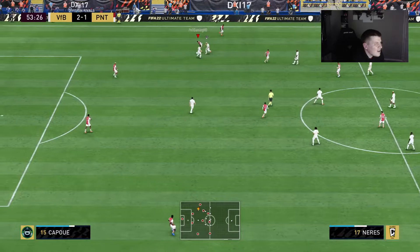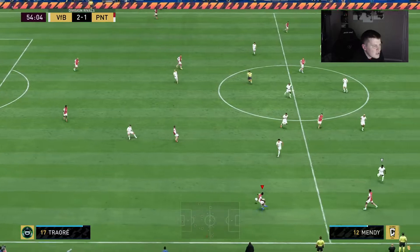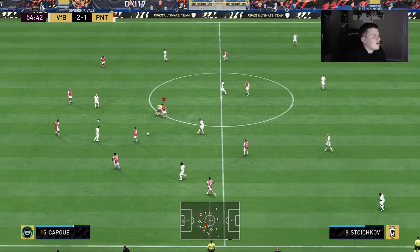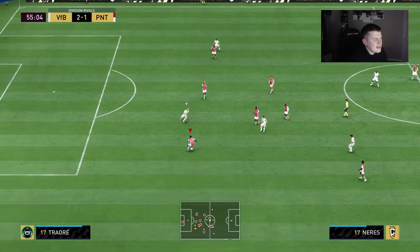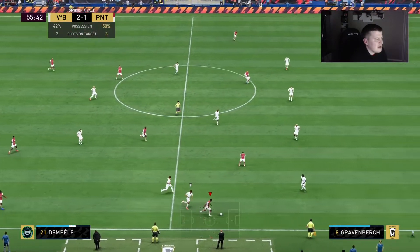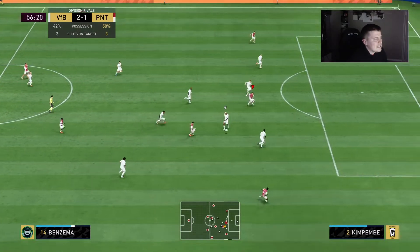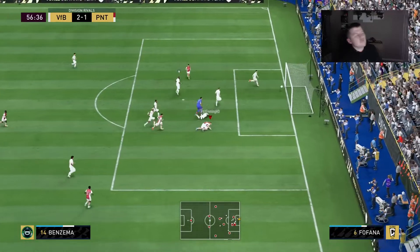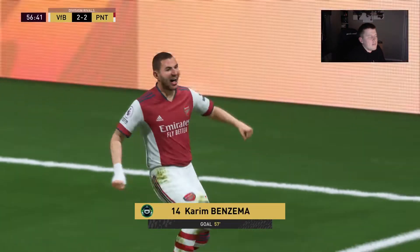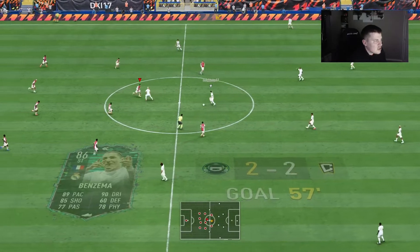Kapoor on the ball again — look, his dribbling is quite high but the way he turns is just absolutely painful. When I play with Kapoor in the team the midfield just feels all over the place. I'm not really a big fan of him at all. Messi good pass to Benzema — good little finish and that is 2-2. We kind of got a goal out of nowhere, that's what Messi does.